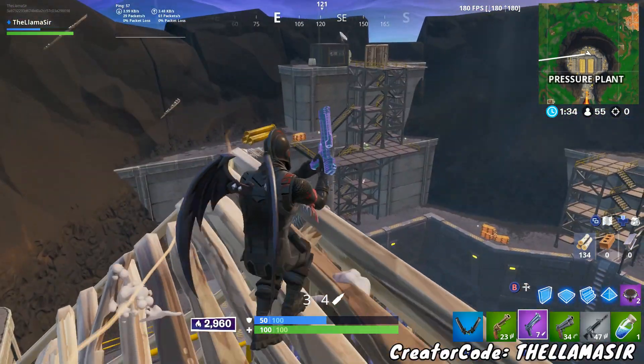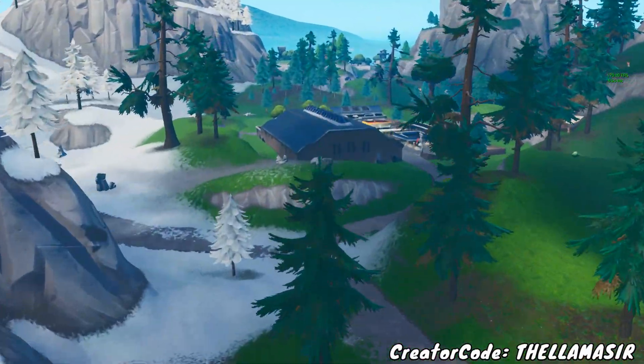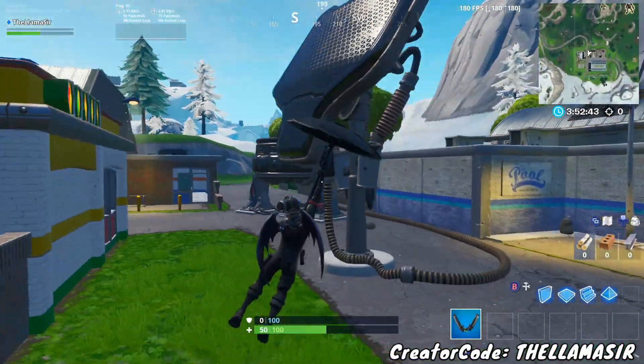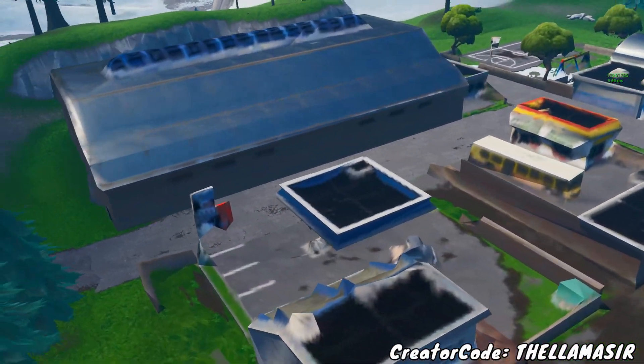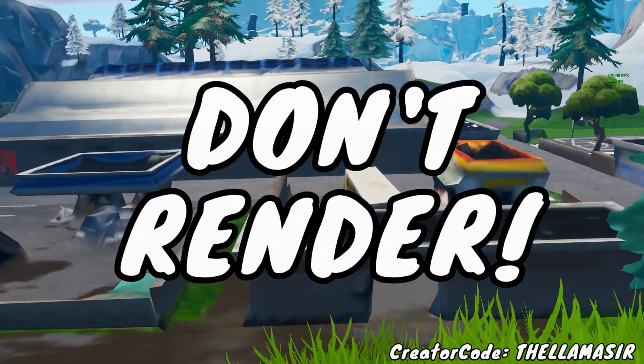Now specifically what you're looking for - let's go to the soccer fields as an example. This is the first location I noticed this, and I actually noticed it before the Rift Beacons showed it up, and I knew this location was going to turn into a Rift Zone. The way that I knew is because the buildings didn't fully render.